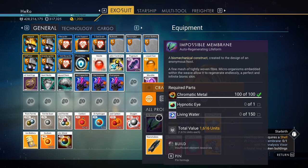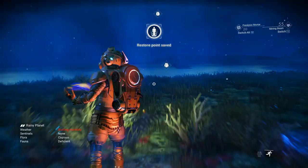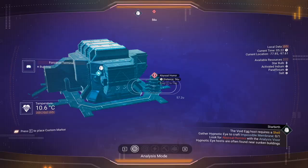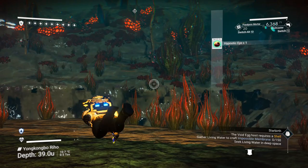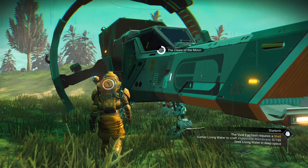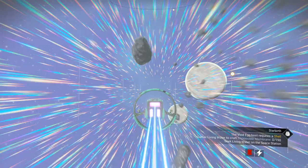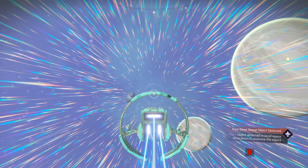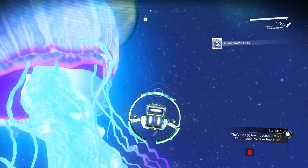Go to the nest near the water — go under the water. When you get to the nest, it will show an abyssal horror. Stay close but not too close because it can grab you. Shoot it until you kill it, then quickly grab the eye and get out of the water. After you get the hobnatic eye, there will be a living water mission. Go to space and use the pulse engine until an object stops you — that's where you get the living water. Slow down, answer the communication, and collect the living water from the creature.